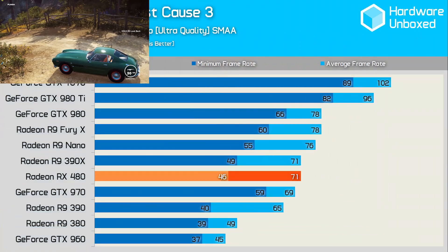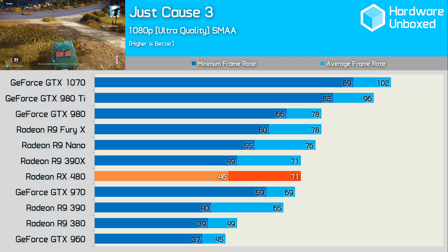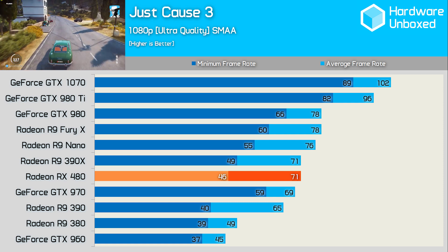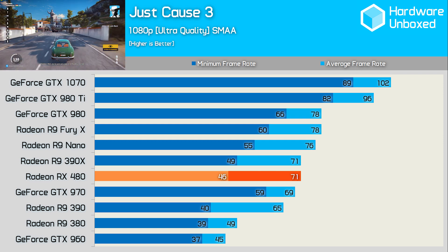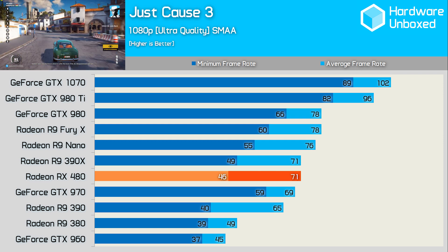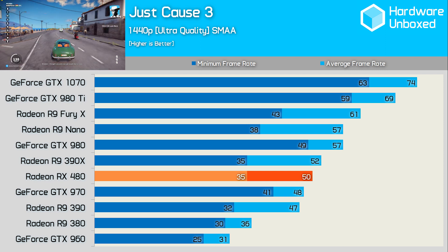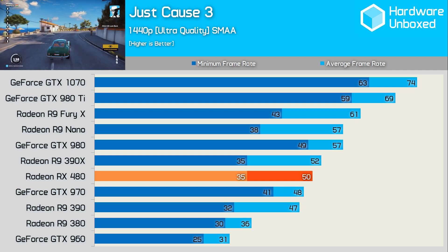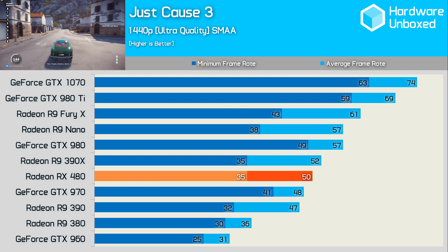Sadly, Just Cause 3 doesn't play that nicely with Radeon graphics cards. The average result isn't bad, but stuttering is noticeable and results in a much lower minimum frame rate than the Nvidia graphics cards. Whereas the GTX 970 never dropped below 59fps, the RX 480 goes as low as 46fps. The RX 480 was 4% faster than the GTX 970 on average despite a much lower minimum frame rate. Still, when compared to the R9 390X, the RX 480 performed very well, delivering similar results.